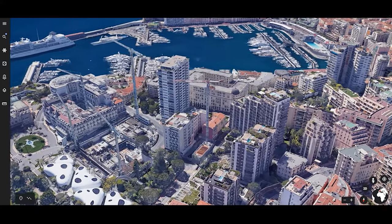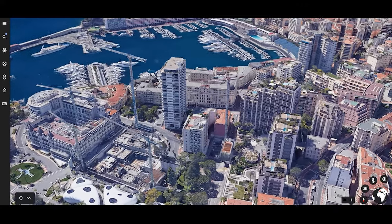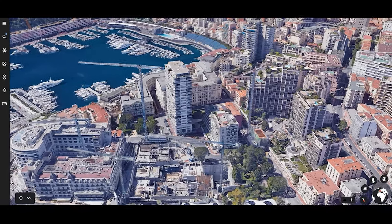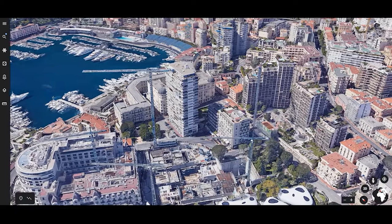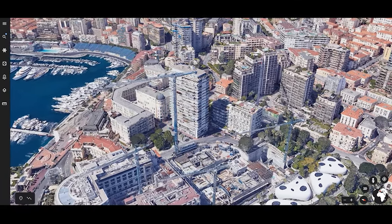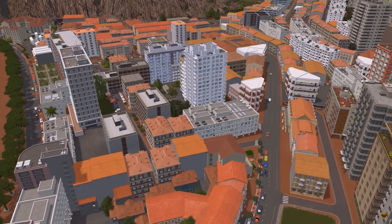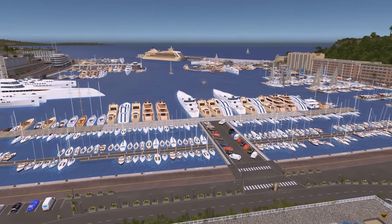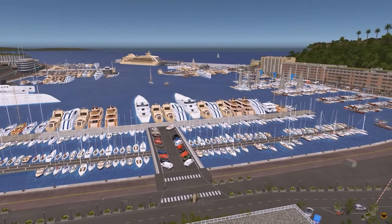Google Earth is the essential tool for creating realistic builds. For me it's open on my second monitor every time I play, even if I'm not actively using it — it's there as a reference point. I've been recreating Monaco and Google Earth has been absolutely sensational in allowing me to do that. It's never exactly the same because it's not possible within the game, but it's been a great tool and certainly one you should consider using.